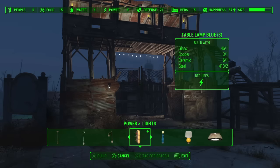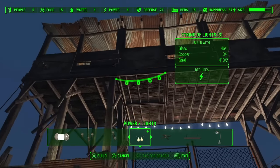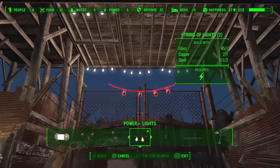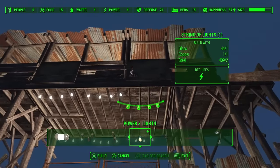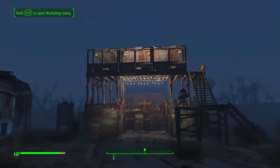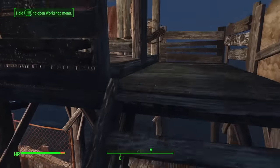I think I'm going to put a few more of the drapey lights on this end because it's just a little bit too dark for my taste — I like lots of light in my settlements. And one more. That's better! I like it. Fun gatehouse. Now you know what? We need turrets — we need more turrets.